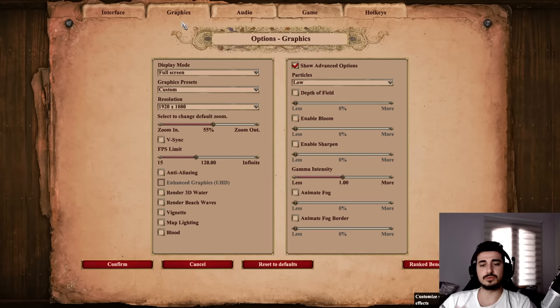For the graphics, I recommend you just play with pretty much nothing on. I literally disable everything — gamma intensity at one, no sharpen, no bloom, no depth of field, no animate fog, and no animate fog border. Please do this. Animate fog and animate fog border makes your game so laggy and choppy — it puts so many effects on your game that just makes it so hard to even focus on other things. Without any of these, you're going to have a much better experience with the game in general. The only thing that's up to you is blood on the field. And then the zoom level is something you have to change — I am at 55, and might bump it to 56 or 57.